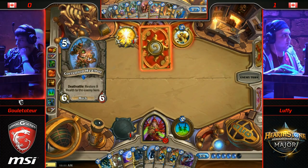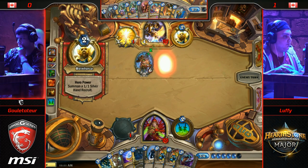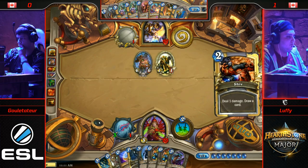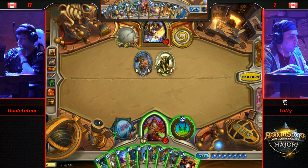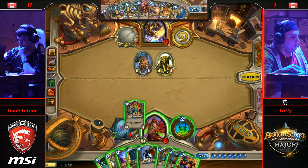Let the Gulettatur pick up something good here — Corrupted Healbot. He's getting those Deathrattles out, and that N'Zoth is going to be nuts. So far we've only seen Harvest Golem die, so it's not going to be that crazy yet. But if Luffy can't pick up Sap for Tirion and has to go through it the hard way, he's going to get some bad news on turn 10. It's hard enough to go through Tirion with a Rogue if you don't have Sap — let alone two Tirions.